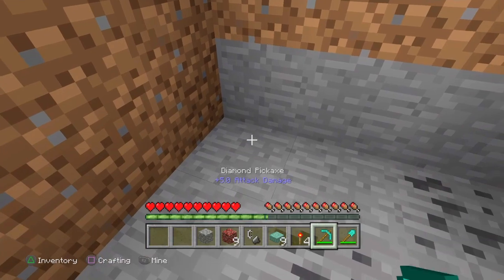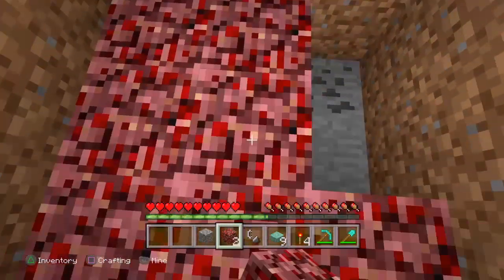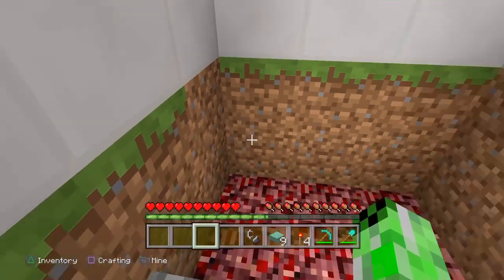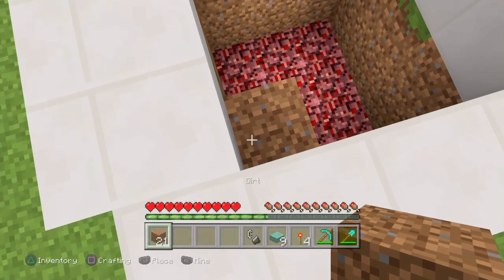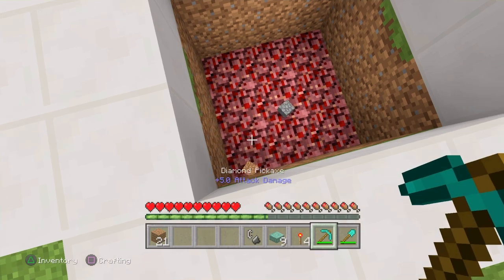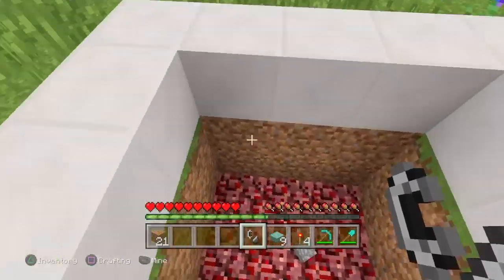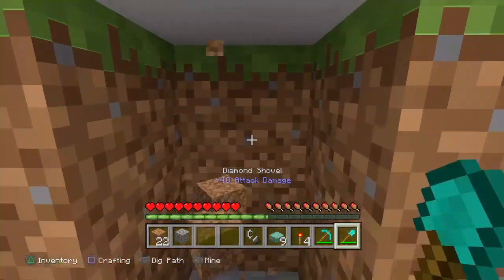Now what you guys are going to do is put your netherrack down in this nine by nine area. You're going to need a way to get back up, so I recommend you keep the cobblestone and dirt and just build your way up, then break it when you're done. Just dig out this little area right here.